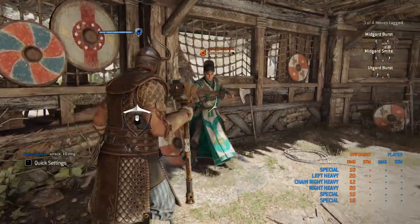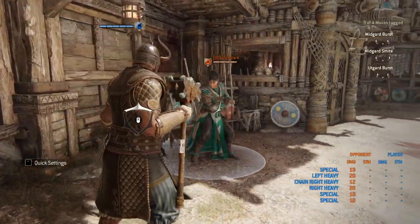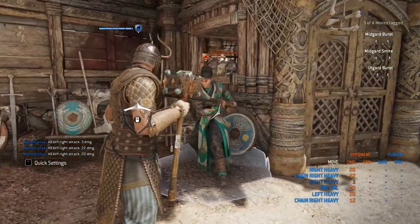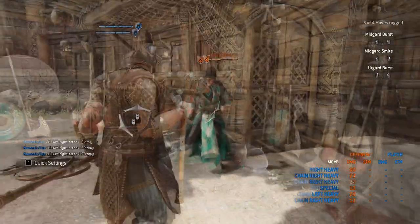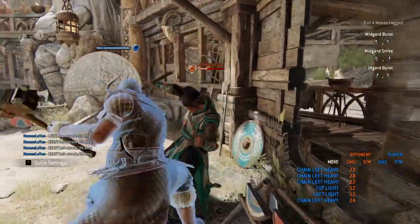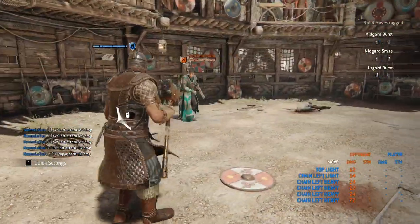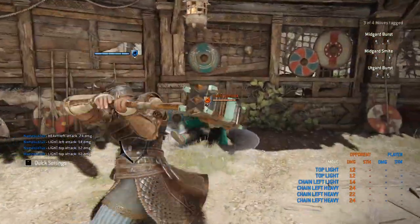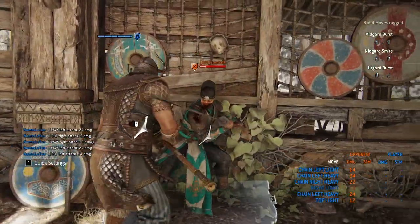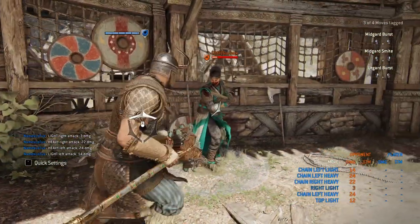One of the bigger things I want to talk about is when you get a wall splat off an unblockable — it's different because the chain keeps going. Say you get in your chain and throw a finisher heavy; you'll get a wall splat. You can do the unblockable and it's going to displace them, and you want to chain your zone after that. If you get him into a wall with the unblockable, you can see they get stunned — just keep that going. Because that's going to give the most damage — four more damage — which is pretty good still.